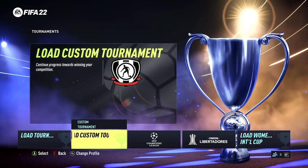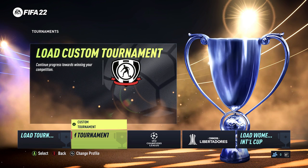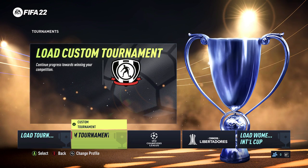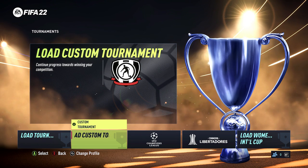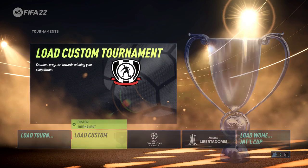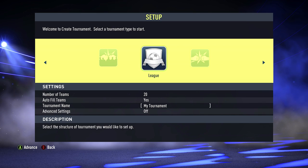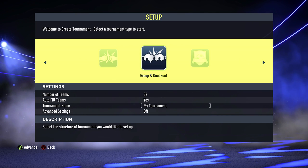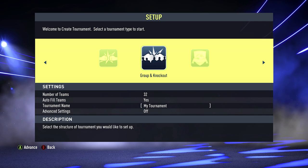What we can do is go to where it says Load Custom Tournament and move up with your D-pad to Custom Tournament if you haven't created a tournament already. Then choose Select — down the bottom left, it should show by Select, so I'm going to choose A as I'm on Xbox. There are different types of custom tournament you can set up: you've got League, Knockouts, and Group and Knockout. The World Cup is a Group and Knockout type stage.